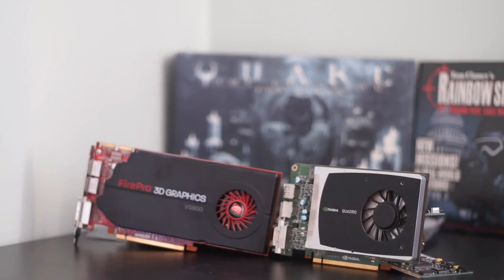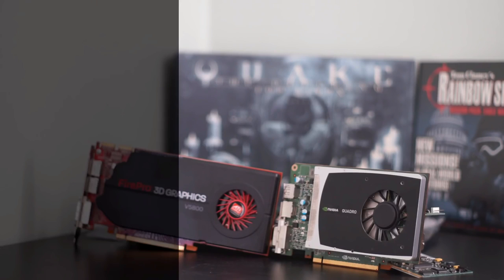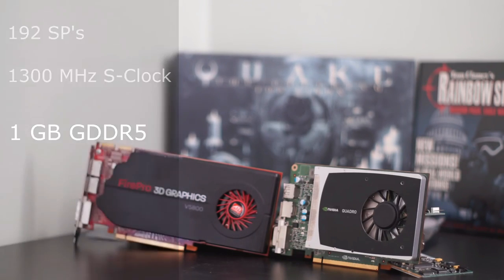is actually the exact same GF106GL GPU that you would find in a GTS 450, with 192 stream processors and a shader clock of 1300 MHz. This card is perfectly adequate for the price. In addition, the card has 1GB of GDDR5, meaning that gaming at 900p and 1080p shouldn't be an issue for most games.